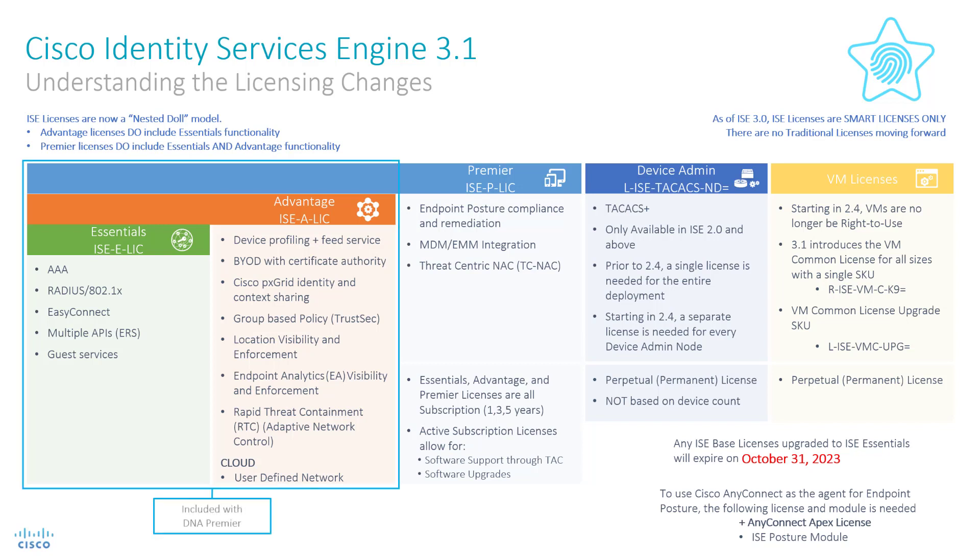Since the Legacy Base Plus licenses were included in the DNA Premier licensing for switches and wireless infrastructure, conventional wisdom would suggest that the new Advantage tier would be included moving forward.